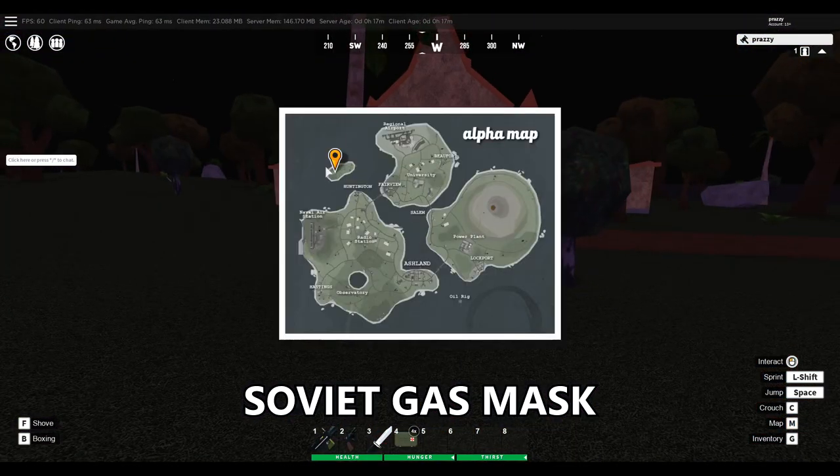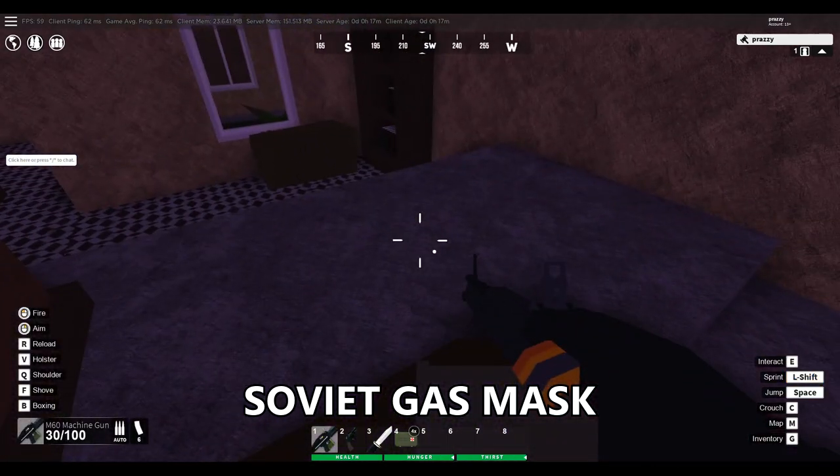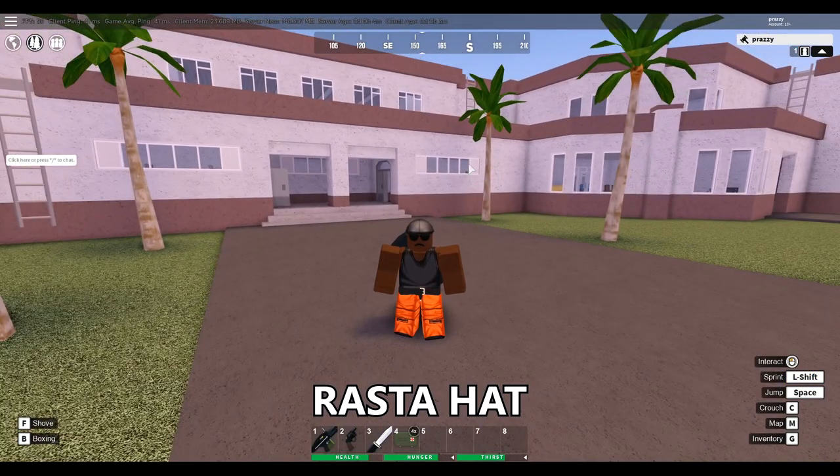The soviet gas mask spawns here on the monastery island, which is located on the northwest part of the map on this small island. You're going to go inside the monastery and the gas mask is going to spawn right behind the pedestal.